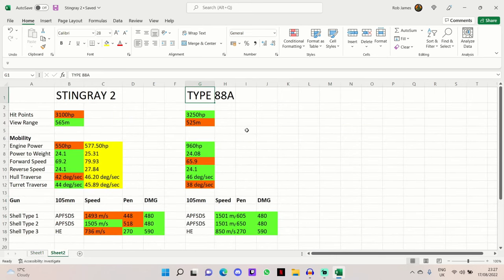It has a respectable 8 degrees of gun depression and 18 degrees of elevation, but that is not as good as the M8 AGS and the VFM5. Now let's head over to the second sheet and compare to the Type 88A to see how it holds up against a medium tank.